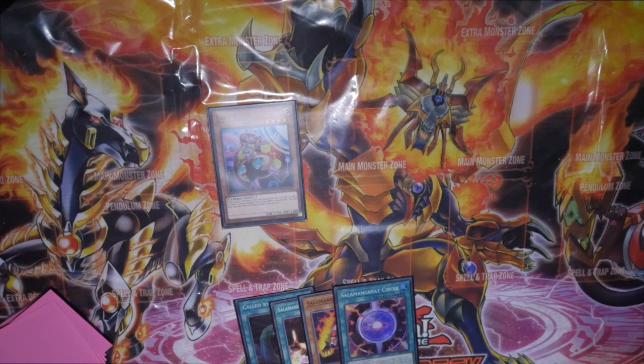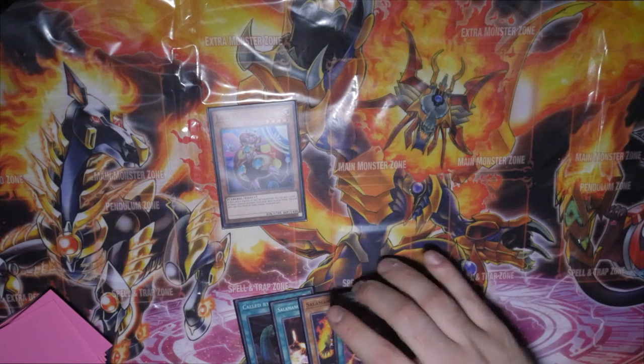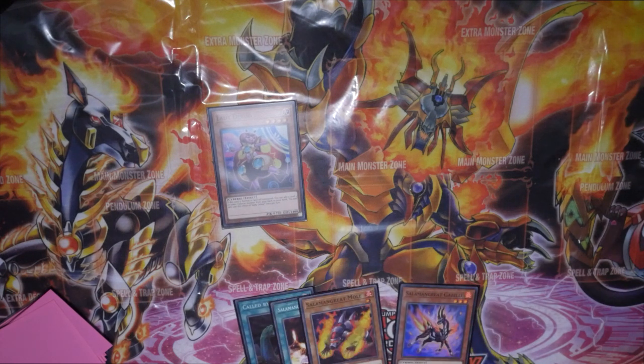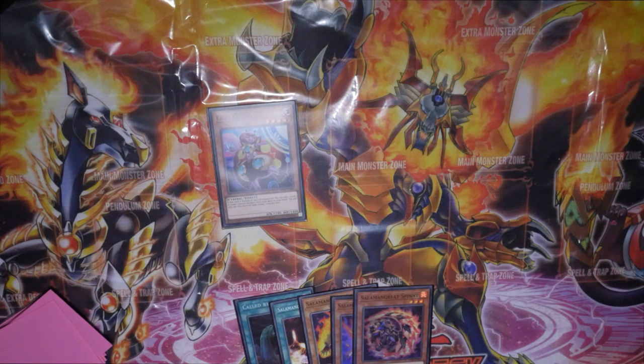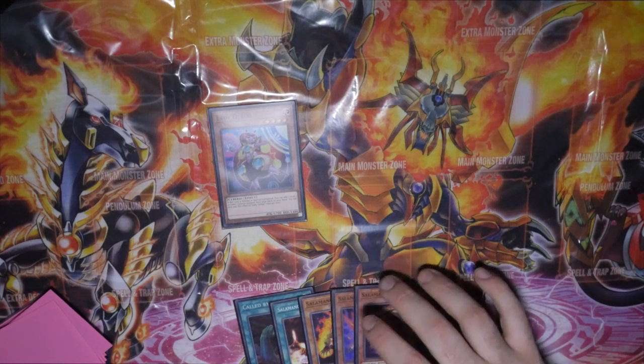By doing so we can still extend our board quite nicely. We'll normal summon Lady Debug — Lady Debug's effect will go off and we want to add Gazelle, the best card in the deck. We then activate Circle as well and get Spiny. This allows us to put Spiny in the graveyard — you discard Spiny if we control a Salamangreat card, target one face-up monster on the field, it gains 500 attack until end of turn, and if a Salamangreat monster other than itself is summoned you can special summon it, but banish it when it leaves.